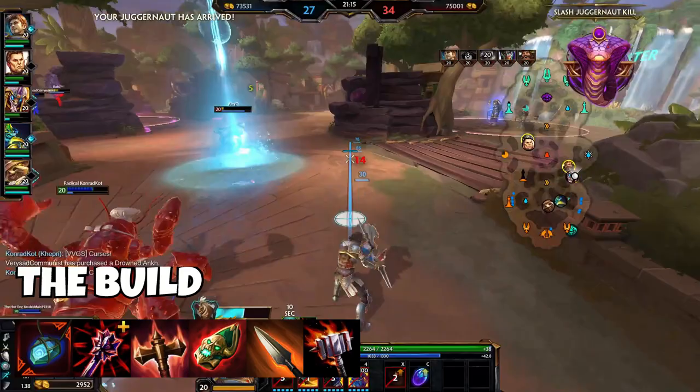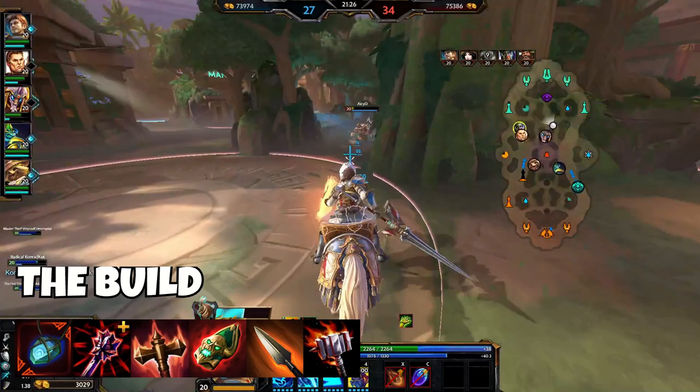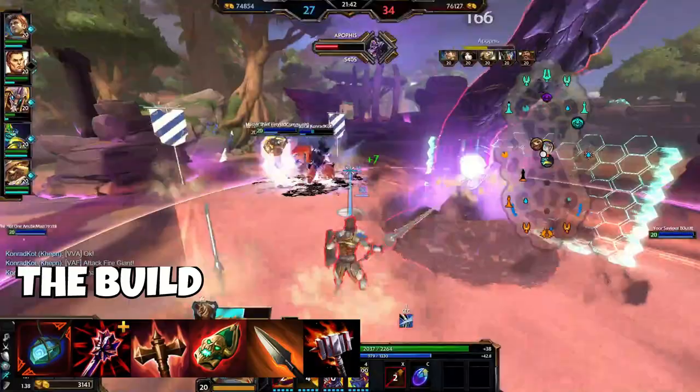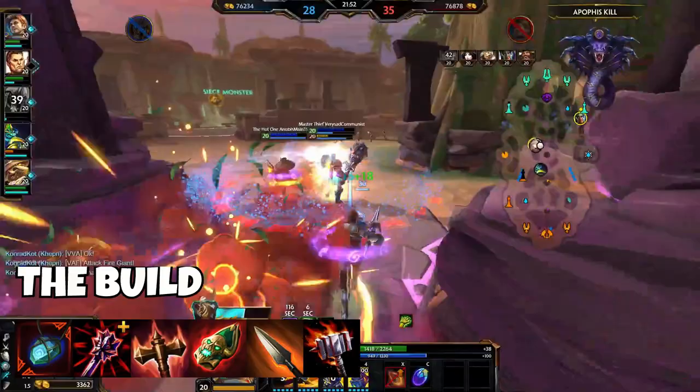Lancelot is an ability-heavy god who almost never uses basic attacks. Jotun's Wrath — which we evolve into the Jotun's Ferocity glyph when we have the spare gold — gives us the cooldown we need. However, he is mana hungry, so unless you have this and blue buff you will struggle for mana, which is where Transcendence comes in. Not only does it help with mana troubles but it also gives a crazy amount of power, and as his first ability has insane power scaling, more power is exceptional for Lancelot.